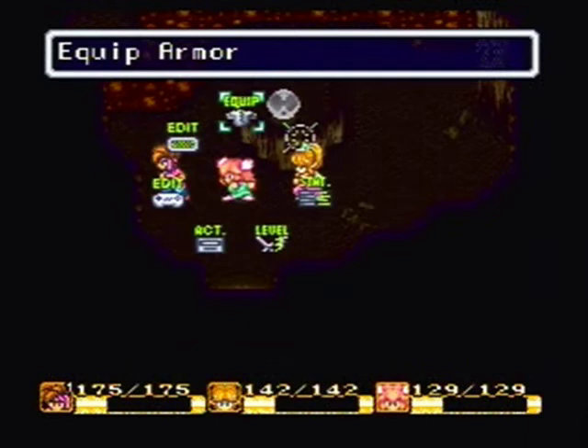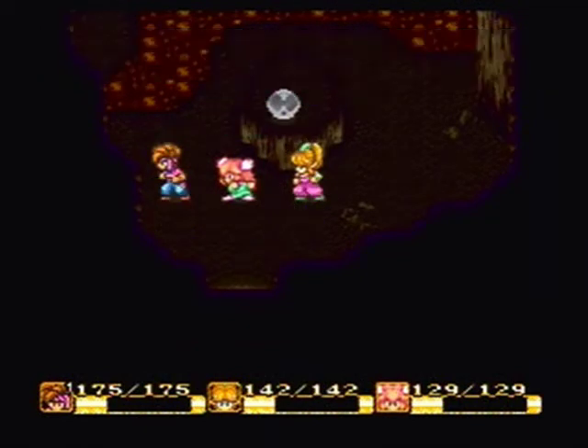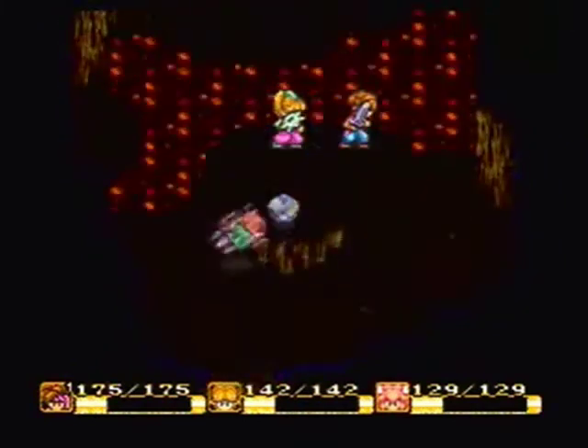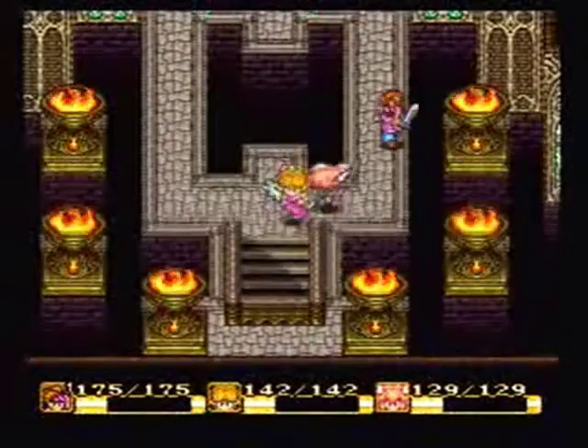Anyway, in order to get by this lava lake here, we are going to use the freeze magic spell on this orb. And then as you can see the lava dries up and we are free to go. And now we are in the Earth Shrine.